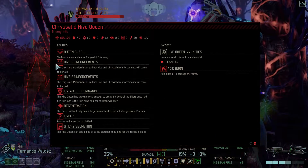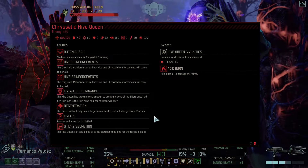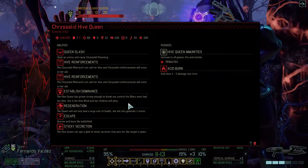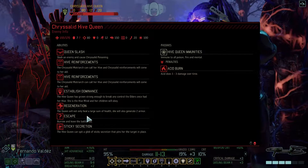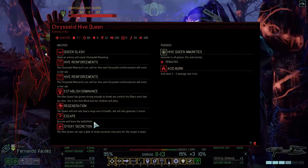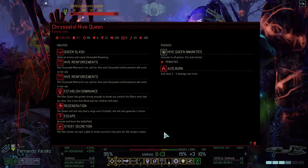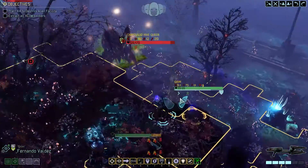She's got Queen Slash — slashes at an enemy and causes Chrysalid poisoning. We've got quite a few things that stop the poison so we're alright there. Hive reinforcements. Established dominance — the Hive Queen has grown strong enough to break any control that XCOM once had; she is the Hive Mind and her children will obey. Regeneration — the Queen will not only heal a large sum of health, she will also generate two armour. Burrow and leave the battlefield — escape. Sticky secretion — Hive Queen can spit a glob of sticky secretion that pins her target in place. So we have some acid burn.